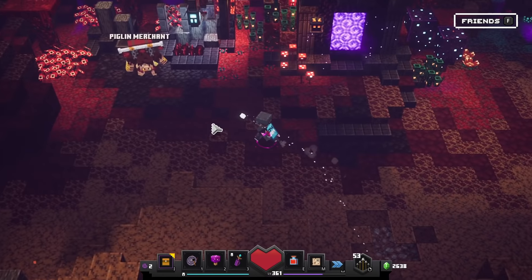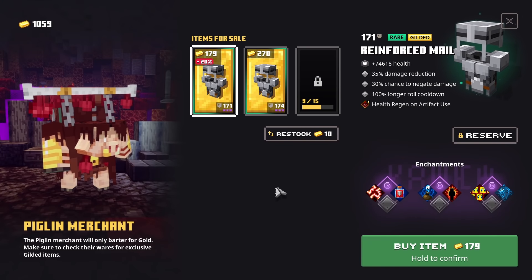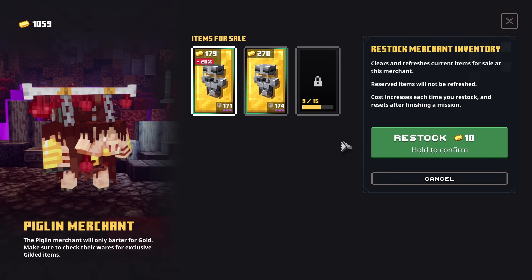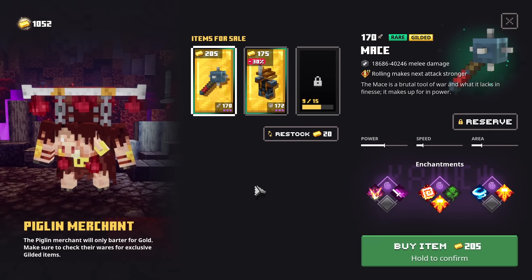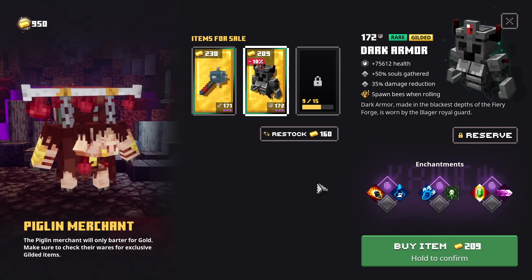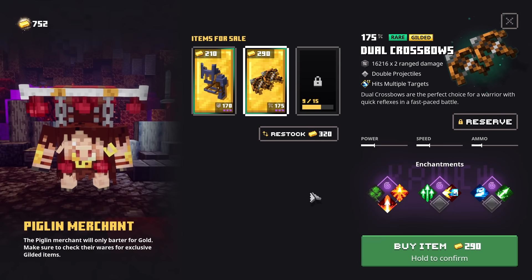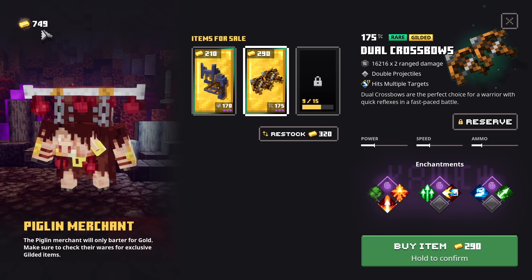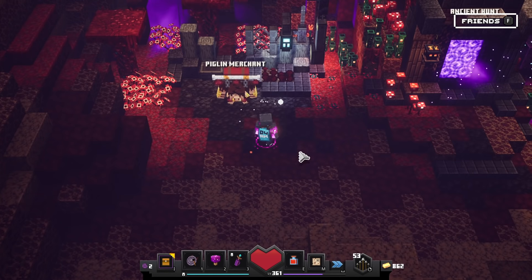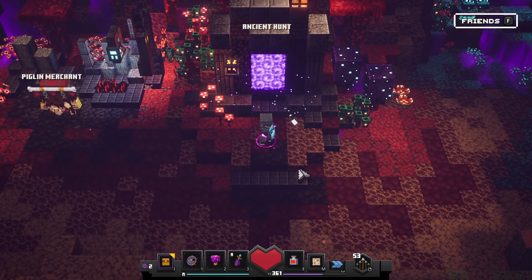10 gold bars — here we go. The Piglin Merchant refreshes. And wow, we just got our hands on two times a reinforced Maul. Since I already have quite some money saved up I'm just gonna do one restock right here. And wow, seriously, we just got our hands on some really bad loot. Just for the sake of this video I am burning all my gold right here. We dropped to 750. Don't try this at home, literally. So right now of course the big question is: what should you do — Ancient Hunts or the Piglin Merchant?